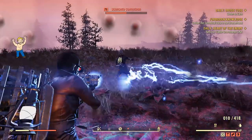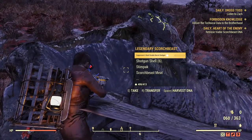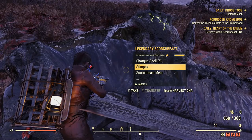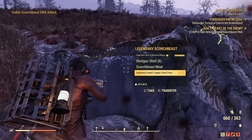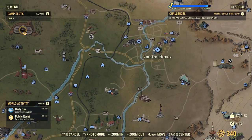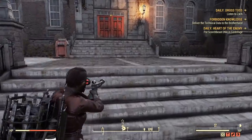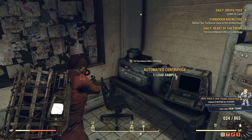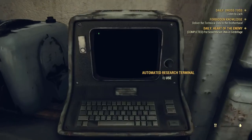Heart of the Enemy is a fairly simple quest. You kill a Scorch Beast, and once it's down you approach the corpse and press the button prompt. It extracts the creature's DNA, and at that point you need to travel over to Vault-Tec University. Once there, you follow the breadcrumbs into the building, find the machine on screen, deposit the DNA, activate the terminal, and complete the quest.